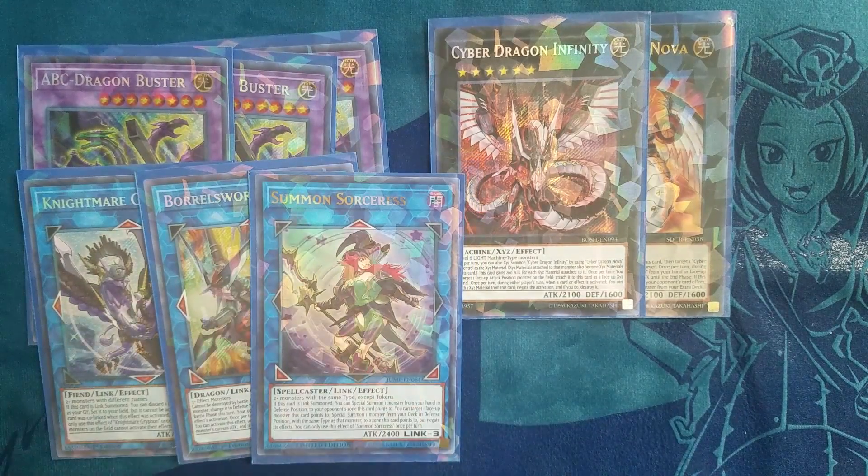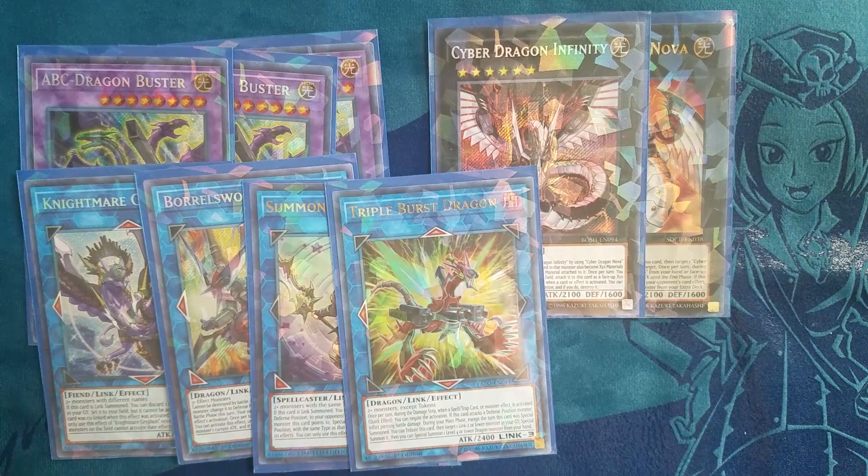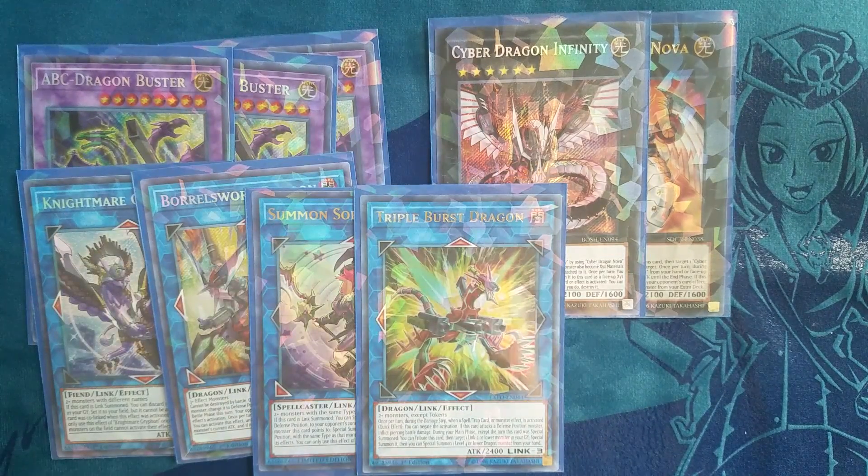Next up you have Triple Burst Dragon — not a card you see very often, but it has a negate effect that works in the damage step. There are a lot of things that activate in the damage step: for example Hayate's effect to mill a card, Boral Sword Dragon's effect to steal, any card effect that says 'when this card is destroyed by battle,' any card effect that triggers when it does damage or leaves the field. It's a very versatile effect. Also on your next turn you can use it to revive a link 2 or lower and summon a dragon monster out of your hand — and in this deck you can guarantee ending your first turn with Darkworm in hand.